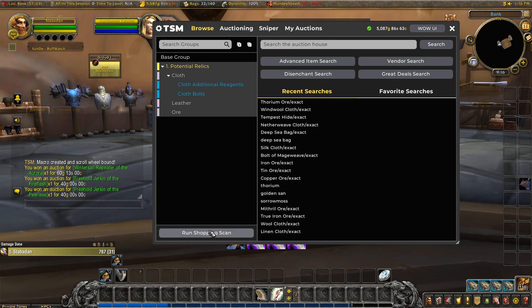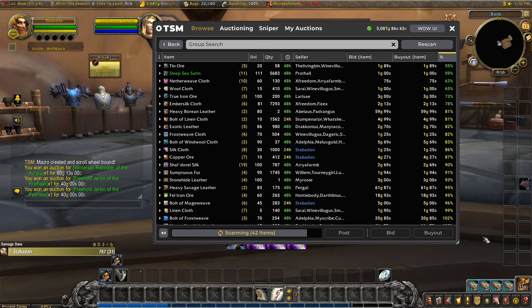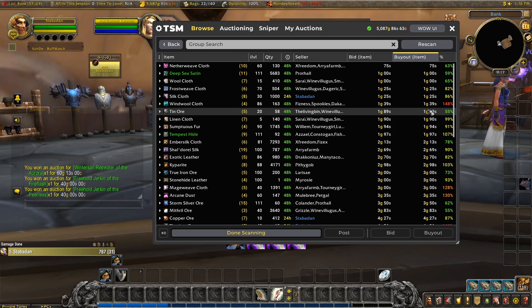Next up is potential relics - a good idea to see if there are any cheap ones on now we have some capital. That deep sea satin is cheap. I wonder if I could reset that market. It's quite easy to get hold of, so my control will be limited. I'll leave it for now.